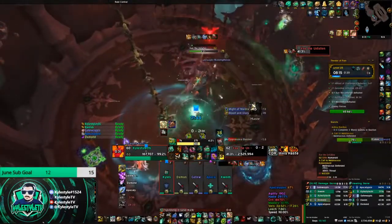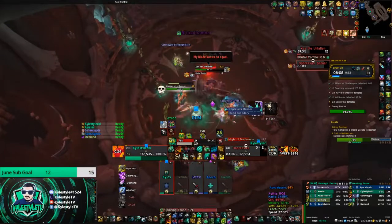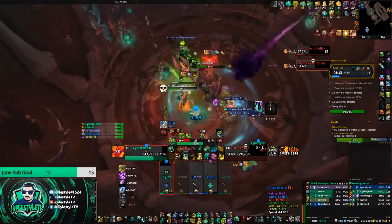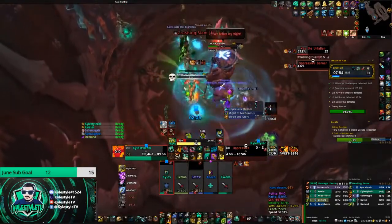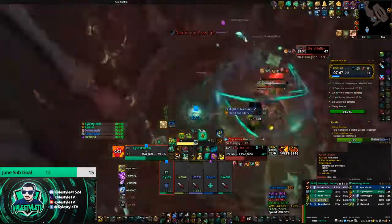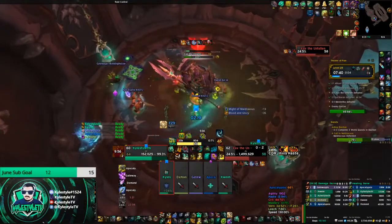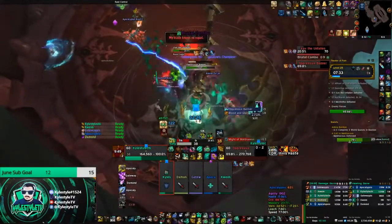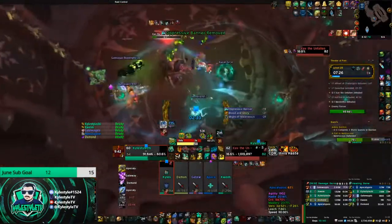Two DPS are down so I use the Scale trinket right there - does a big burst of damage, also gives me a shield, hopefully enough to kill the flag before a Crush goes up. I also throw out Vivifies on this boss, especially right after the stomp goes out when he lands in the middle, just to help out the healer. It's not a big deal as long as no one's getting hit by anything else.